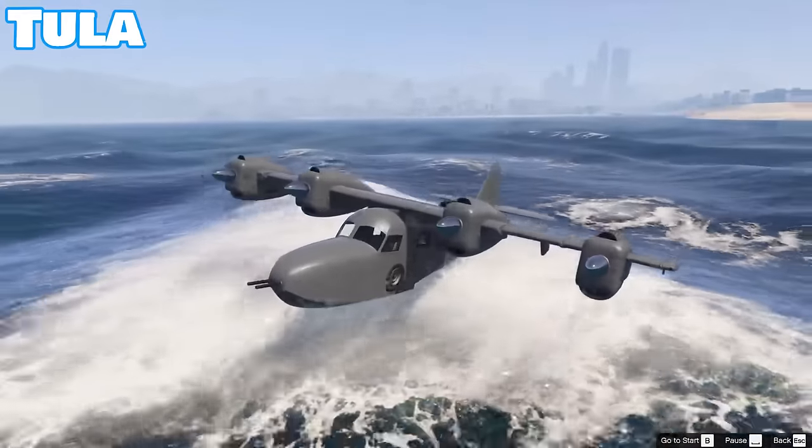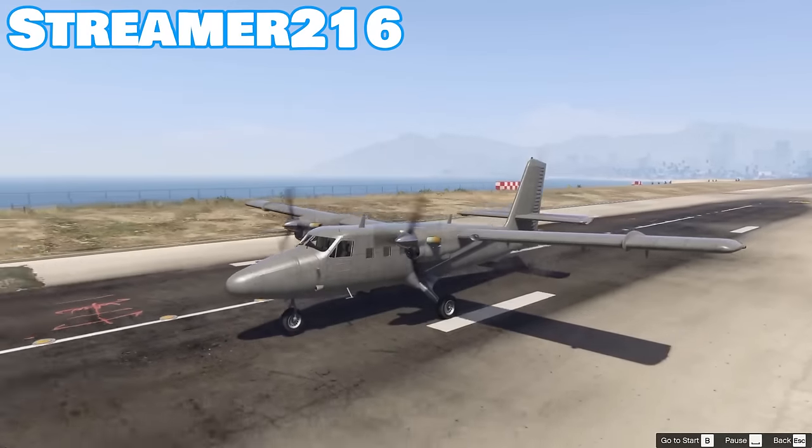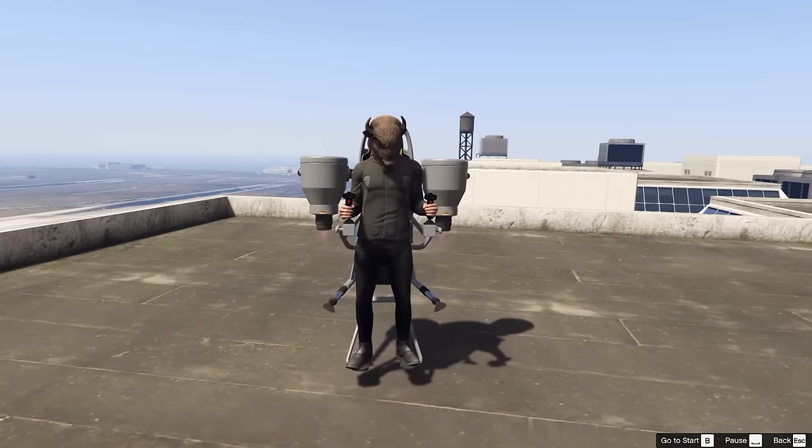Another method of takeoff for an airplane is using JATO, or Jet Assisted Takeoff, which is available on only seven planes. The Avenger and Tula are among them, as well as the Bombushka, Mogul, Pyro, Streamer 216, and the non-plane, the Thruster.